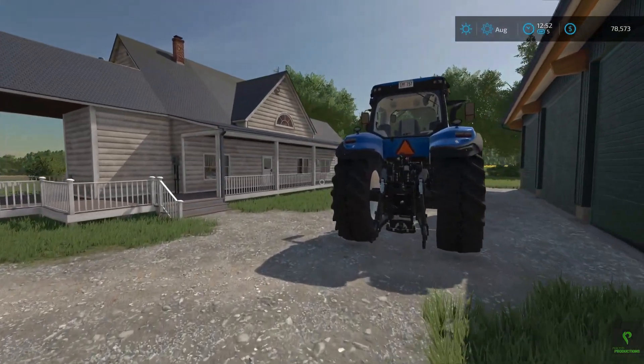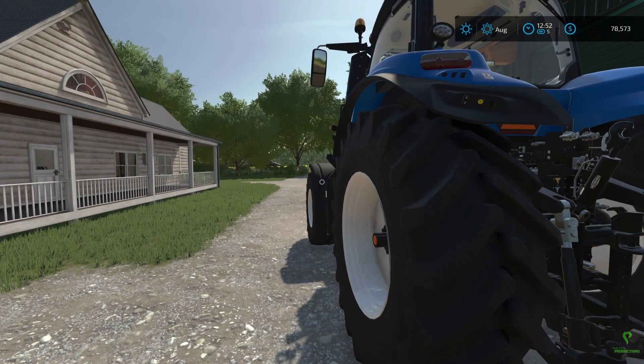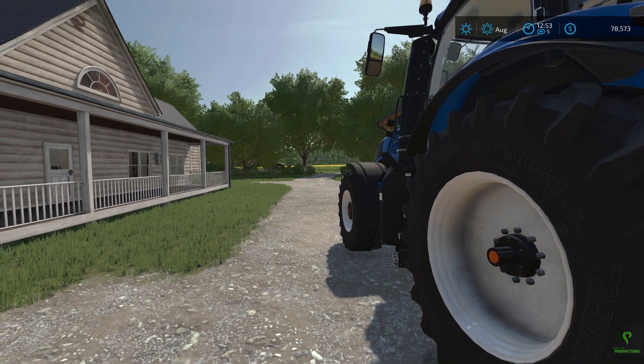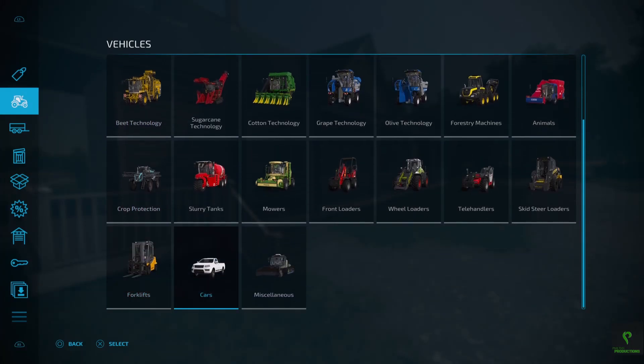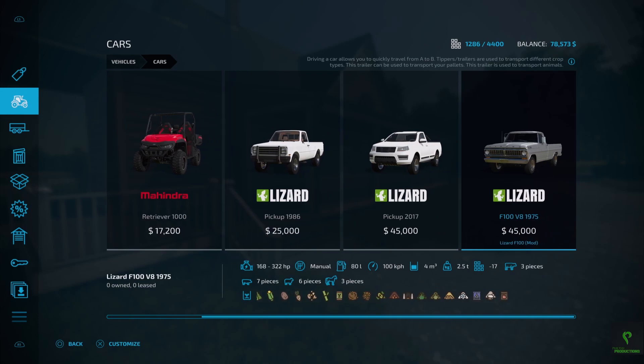To transport that seed is a bit of a challenge in that I don't really want to drive my tractor all the way there with the planter just to bring it back. So what we're going to do is I'm going to start by going into the shop and going into the cars category and pick up this 1975 F100 V8. It is a mod, but it's a relatively cheap truck, and it drives well. It's what I wanted to use, and I thought it would fit the vibe of this video series until we can get a little bit fancier truck.